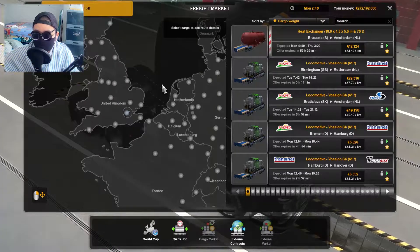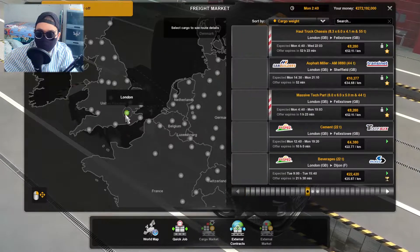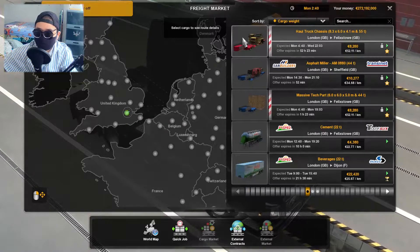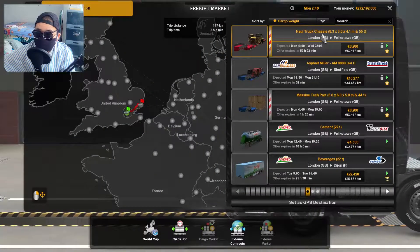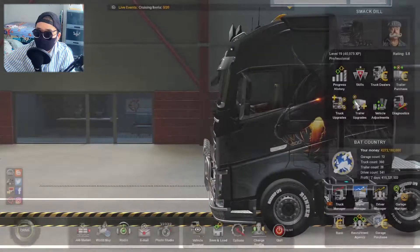Welcome back! In this video we are going to deliver a very special transport again. I think this is actually one of the hardest special transports that you could do, and it is a whole truck chassis. I'm saying this is very hard because I've tried this before, and the size of it just makes it so hard.